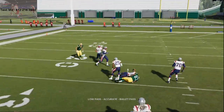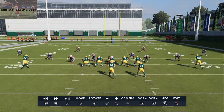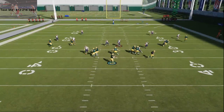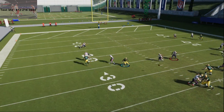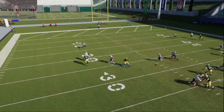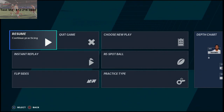Basically I'm snap-throwing the zigs. You can make a quick read because of the user. It's difficult to stop these zig routes because the game is basically automatically programmed — this corner is already jumping to the outside, which leaves a little window right here where he hitches up and you can throw that ball. I can do this very, very consistently.